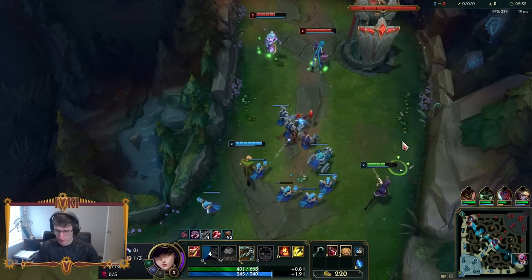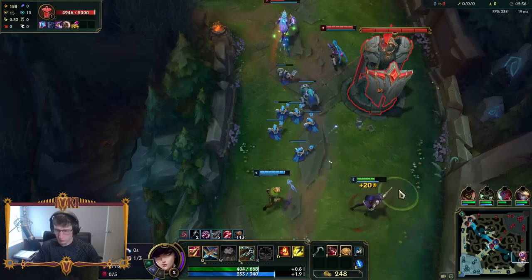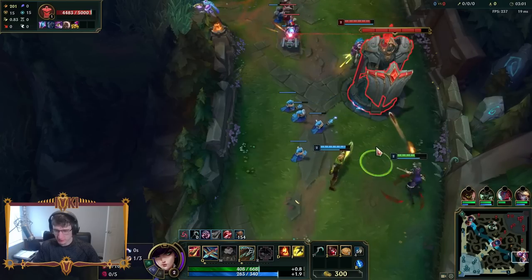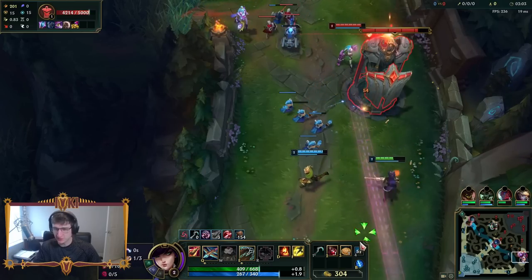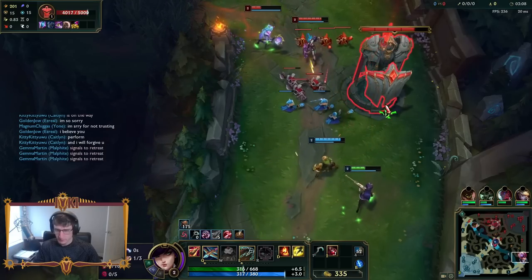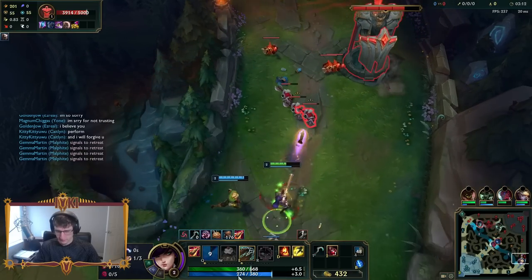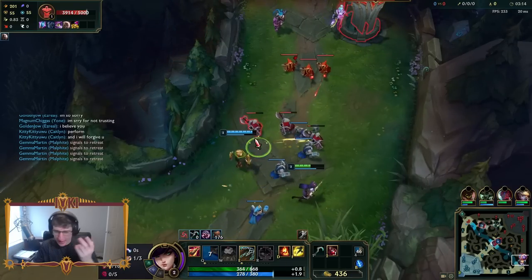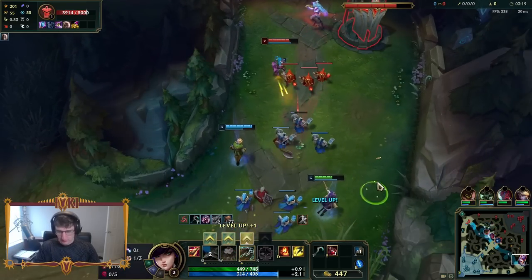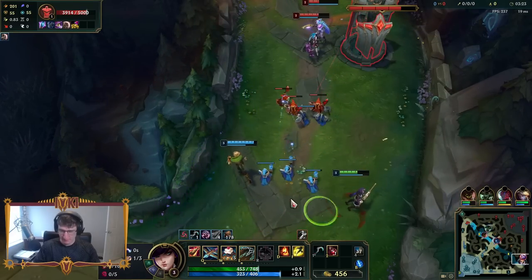As long as we don't get hit by Soraka Qs, we should be good. I think it's so funny that you can headshot the turret. I mean, technically the turret does have a head. I've always thought Caitlyn is just absolutely one of the least fair champions in the entire game — the whole trap shenanigans. The risk-reward for someone stepping on a trap is just so insane.